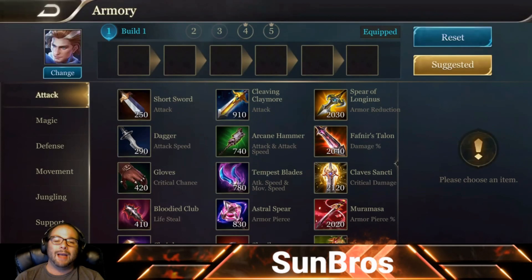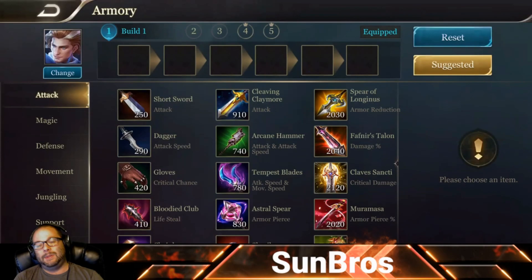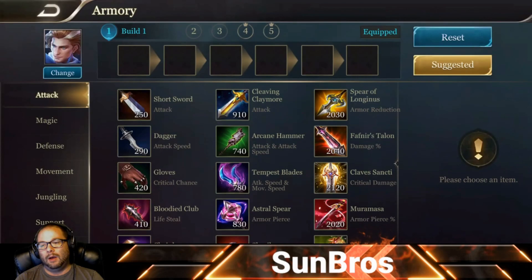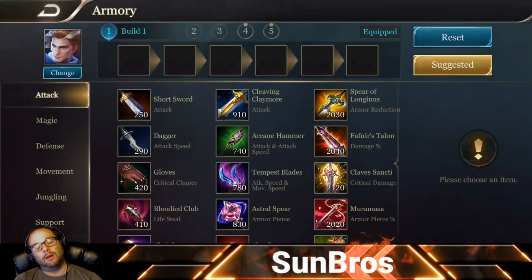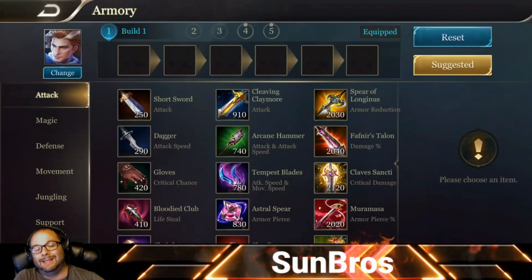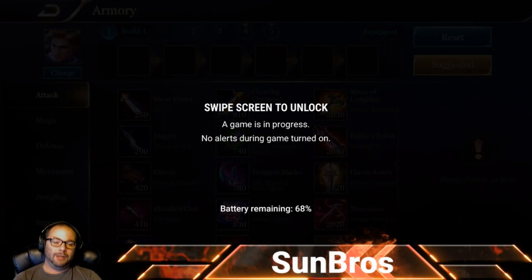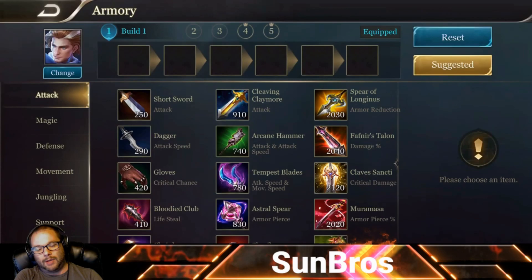Number three is the ability to secure dragon and dark slayer — how fast you can knock those down, sustain through their damage, and zone enemies out. Darcy checks those boxes too. Number four is wave clear and tower damage. Darcy has a phenomenal wave clear and strong tower-killing ability because the enhanced auto attack damage from his first ability causes him to hit towers very hard, and we're going to enhance that further with the build.